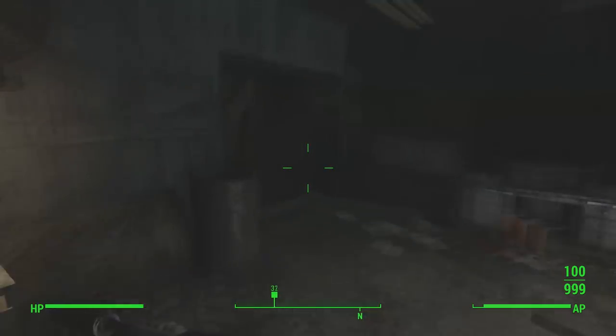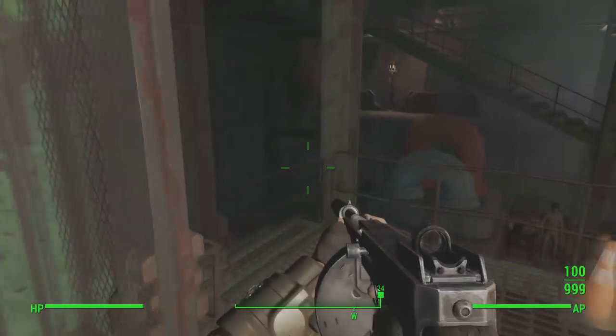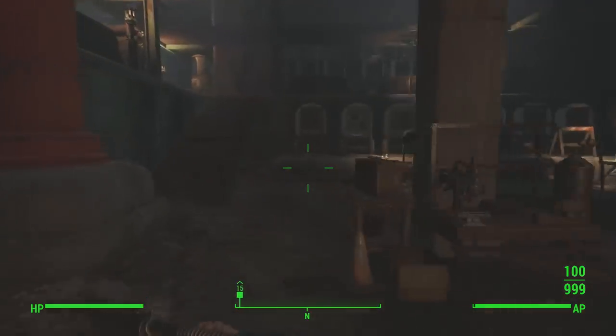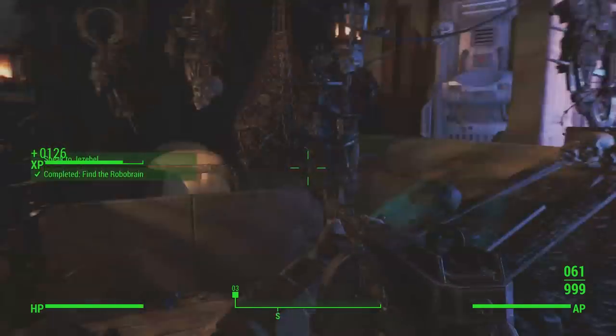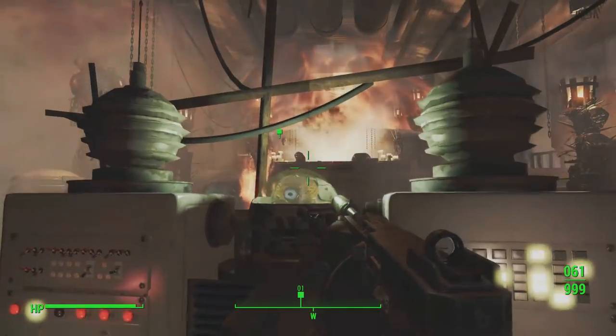This quest, Headhunting, will take you to Fort Hagen Satellite Array. Here is a big fortress of Rust Devils, which are raiders, and you need to shoot your way all through here and just follow the path on screen. It's very easy and straightforward to follow.